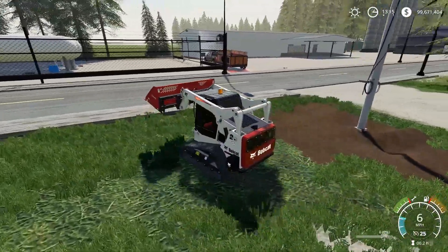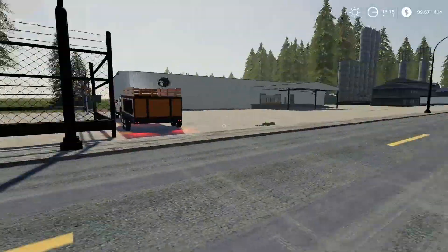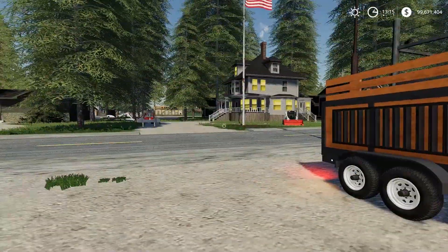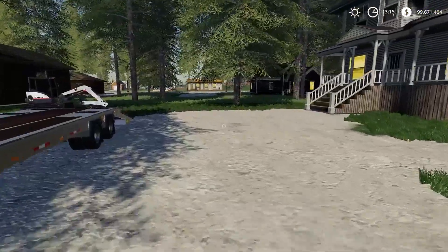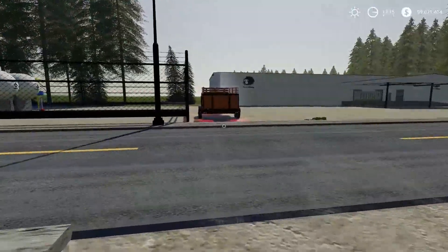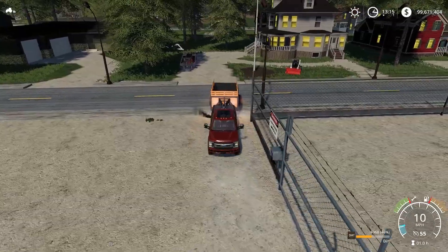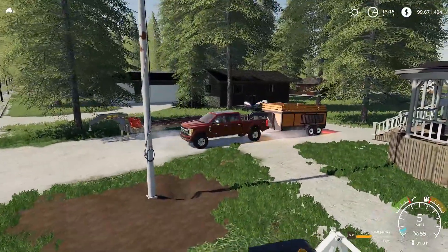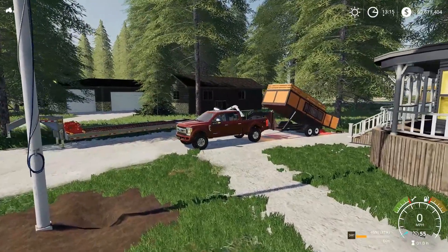We've got to get rocks from somewhere - I may take the dump trailer and go pick up some rocks. I've got to figure out what to do with this extra dirt. I guess I could just dump the rest of the dirt right here and scoop it up later. For now, just dump it in the back. It's only 7,000 liters - it's just going on their cement area. We can always pick it up later. Look at that dump trailer go - that's sweet.